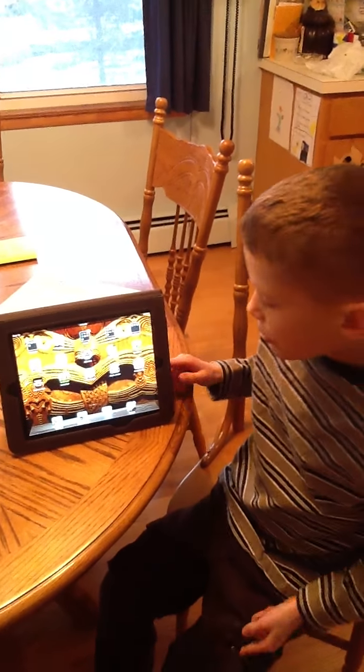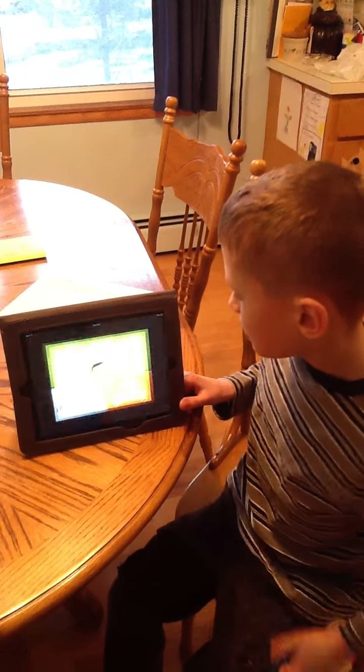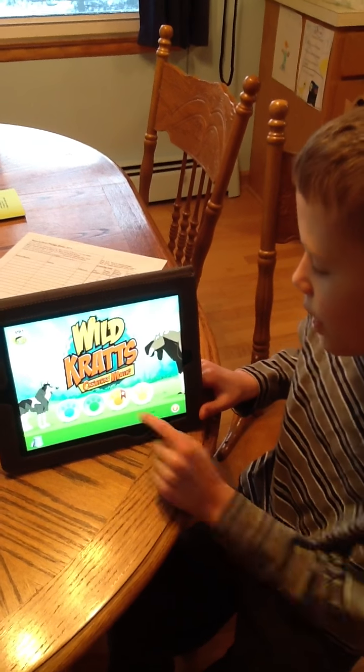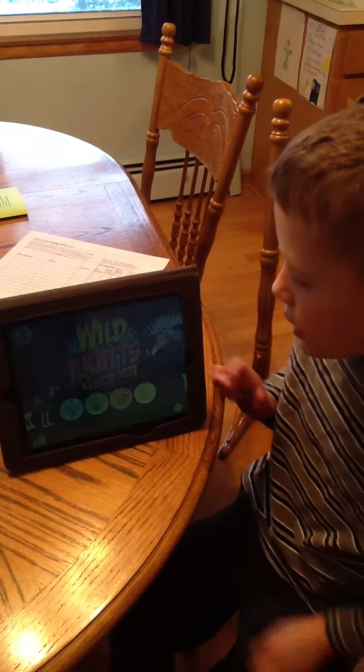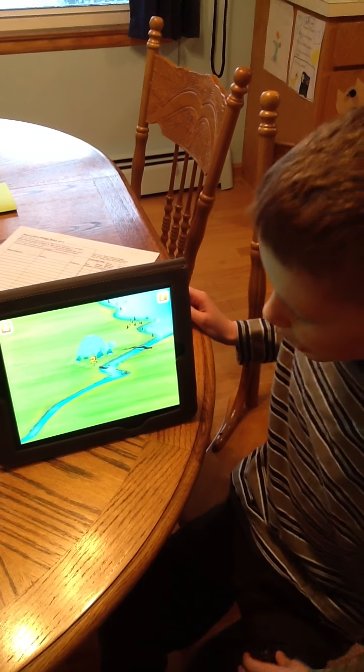Hi, my name is Michael, and I'm going to show you how to play Wildcrats Creature Math. First of all, you pick a color paw that you want and press it, and then you have your own little world right here.